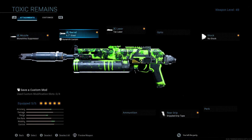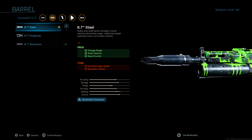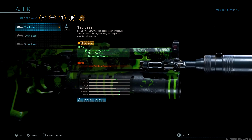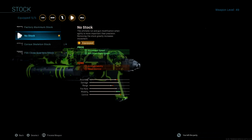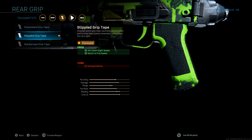The class setup Rev told me to run: Monolithic Suppressor for the damage range and sound suppression, though the suppression doesn't mean much on shipment. Then the 8.7 steel barrel for recoil control, bullet velocity, and increased damage range — so it's basically a one-shot at almost every range. Tac laser for ADS speed, and no stock for movement since we slide cancel a lot.